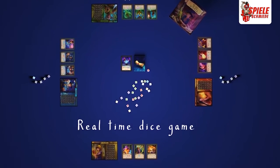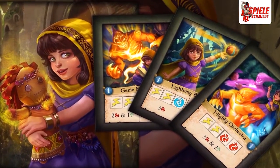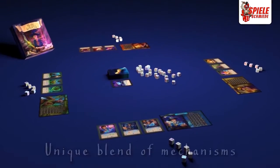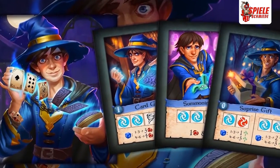Mystic Scrolls is a quick real-time dice game for two to four players, which can be learned within five minutes and played in less than twenty. It has awesome magical artwork and forty-four custom engraved dice used for a unique blend of mechanisms, making Mystic Scrolls a special game.